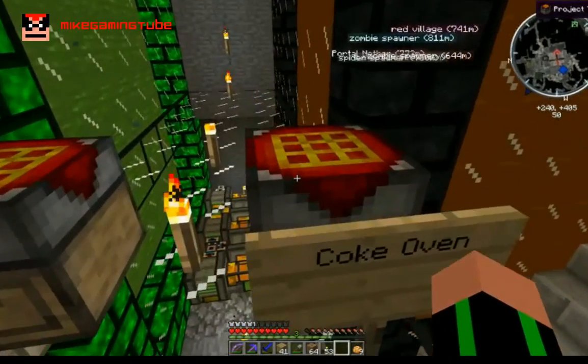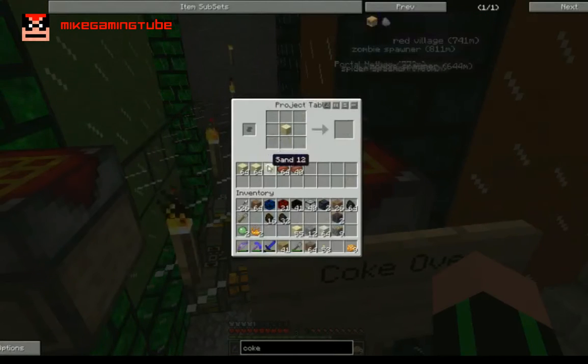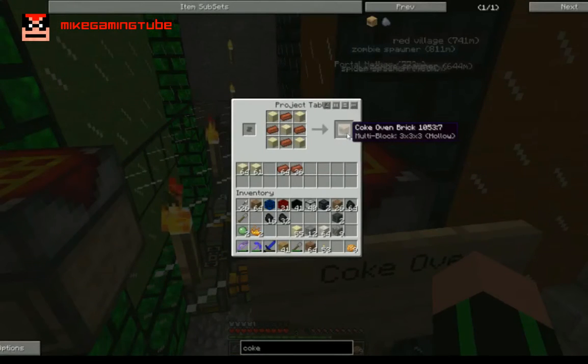I have the materials here. Sand in the middle and in the corners, then you place bricks on those, and you get Coke Oven brick. As I told you, you need 9 plus 9, 18, plus 8, equals 26 of these. I'm going to make myself 26 of these.